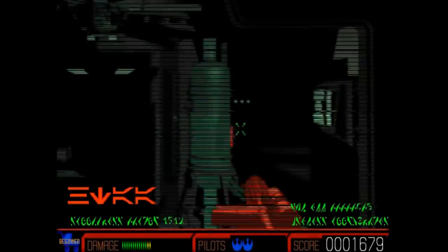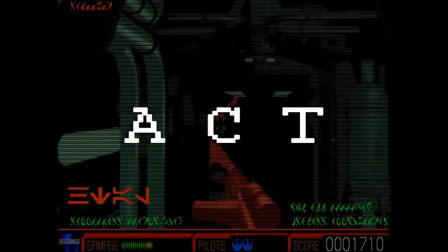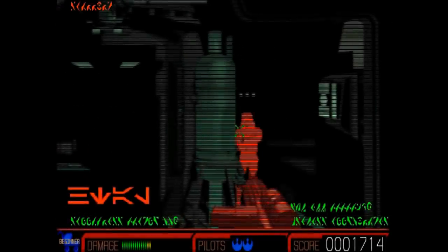In a similar fashion, at the end of Chapter 12, if you hold down A, C, and T just as you're about to enter the elevator, then you're treated to another wacky Easter Egg.